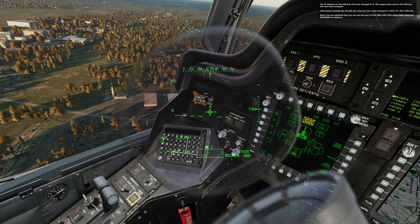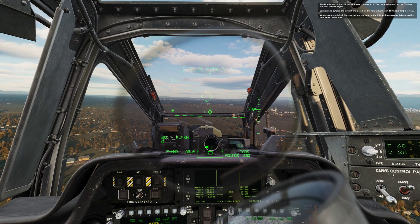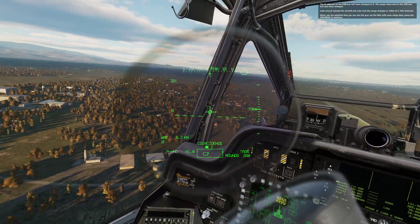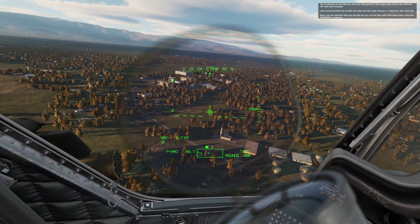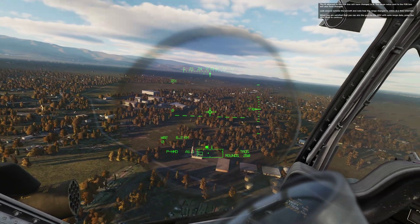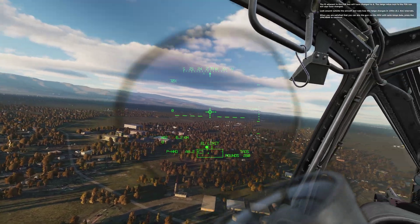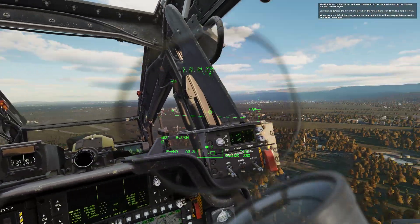The M adjacent to the field of regard box will have changed to A. The range value next to the field of regard box will also have changed. Look around outside the aircraft and note how the range changes in 100 meter intervals. When you are satisfied that you can aim the gun via the HDU with auto range data, press the space bar to continue.